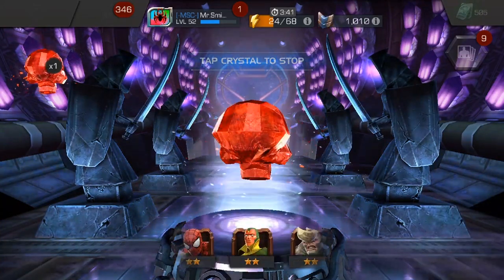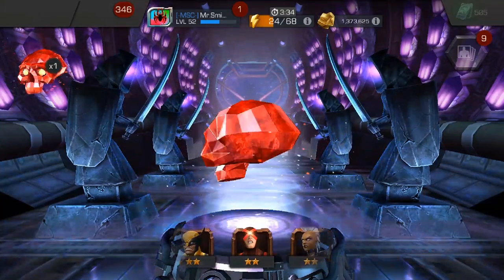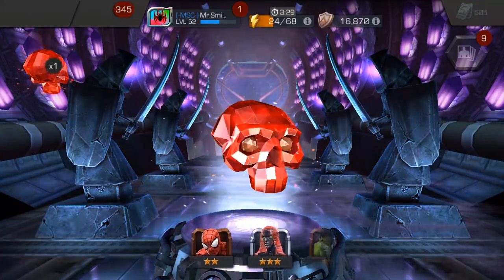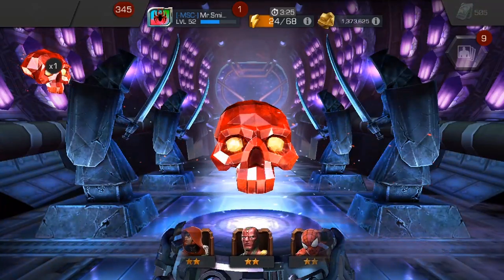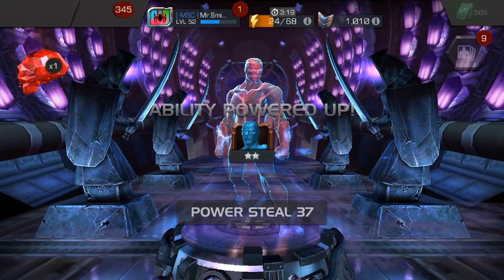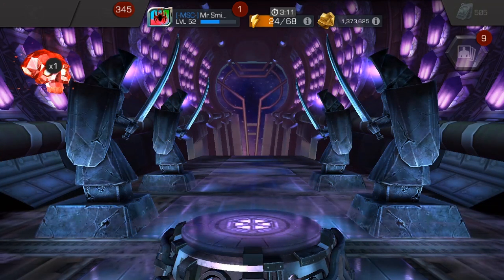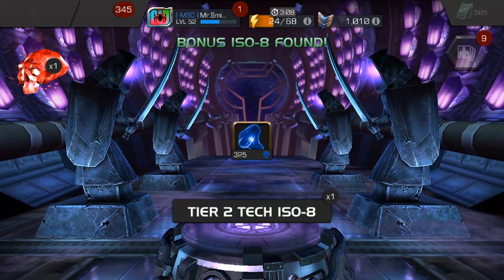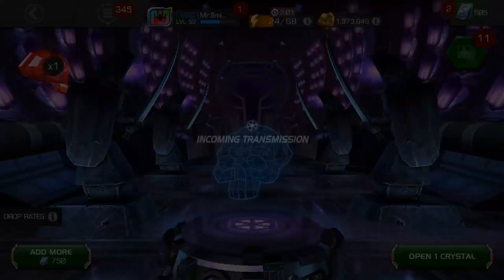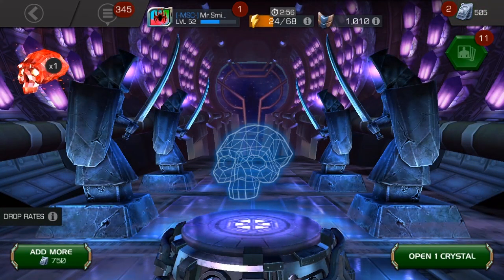There are characters I don't have yet that have been around a long time — on this main account I don't have Ghost and I'd absolutely love to get her. I have a three star version on my content creator program account and she's one of my top characters there. Crystal four — two star Vision Age of Ultron. That's down there with Hulkbuster, on the outside of the bottom of the barrel. As I was saying, Ghost just evades me — I love playing her, she's so much fun, but she just won't come to this account.